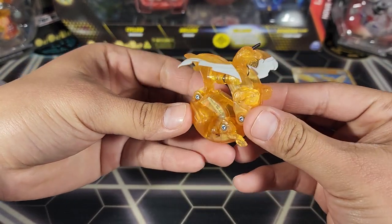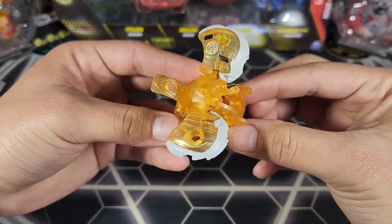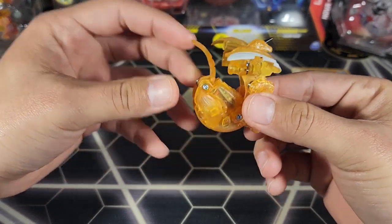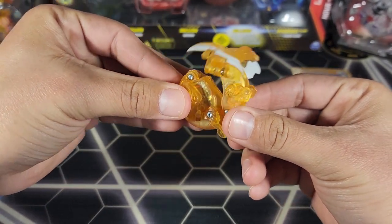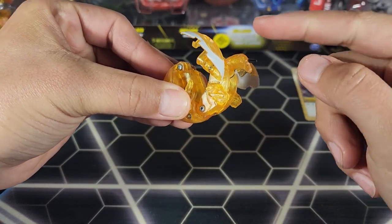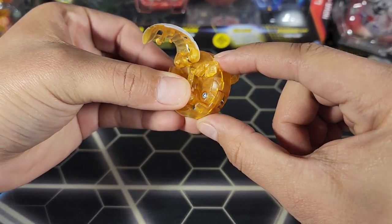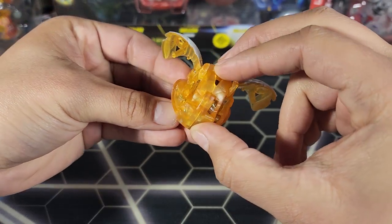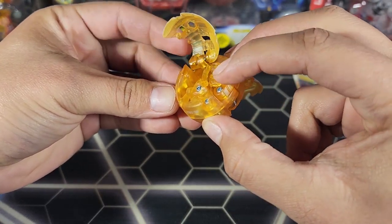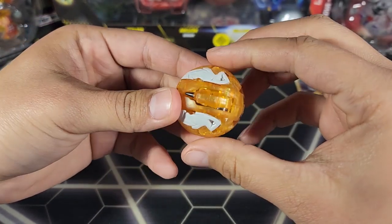Now it's time to close this Bakugan. It is a little tricky but just follow the steps and you'll be able to close this Pegatrix. First, make sure you have the tail down like this. Hold that, then legs go up — hold the legs up. Head goes down, and then the body goes down. Then go to one side first, push the arm in, then wing in — it should lock. Then on the other side, same thing — arm and wing in, and everything should lock.